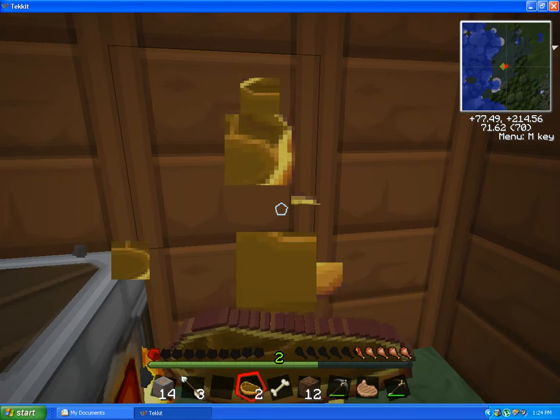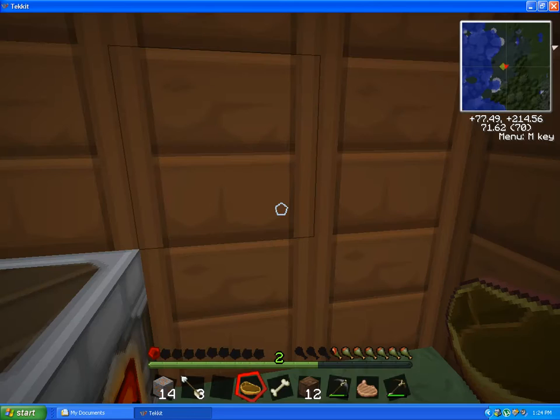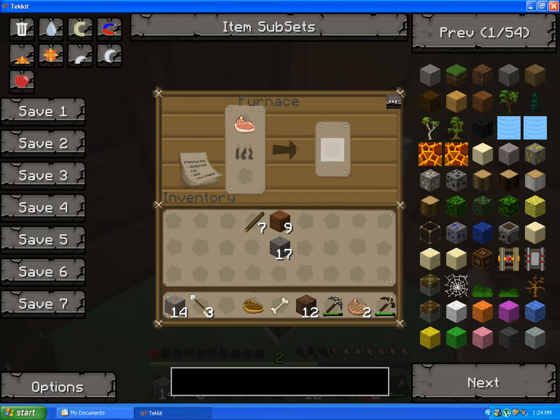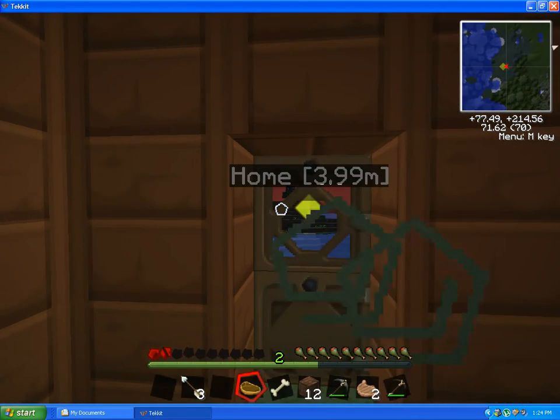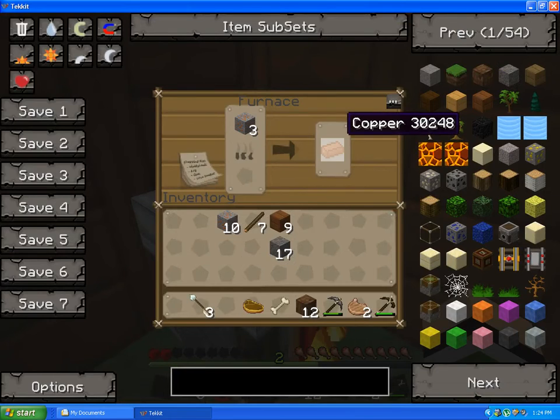Let me eat this rotten flesh, actually. There goes my hunger bar - I can't even see my hunger bar. Another cooked pork chop. I got three cooked pork chops and I'll put the copper in really quickly. Man, I really wish you could see how much is left. Okay there it is - this is copper, this is another copper.